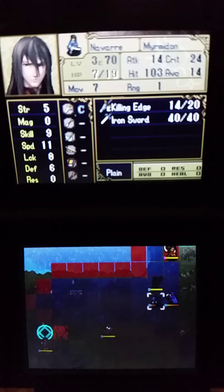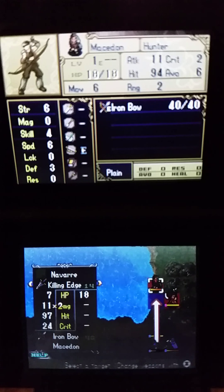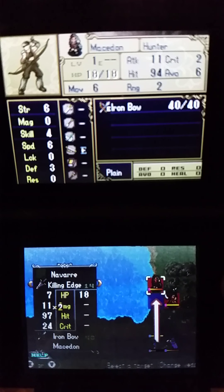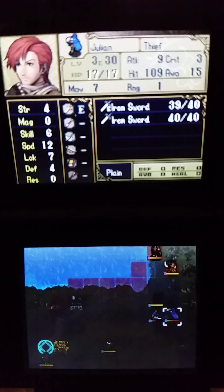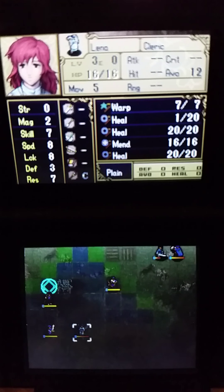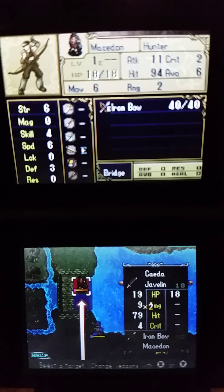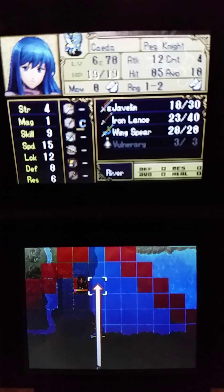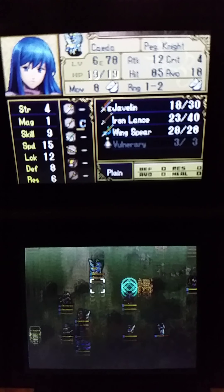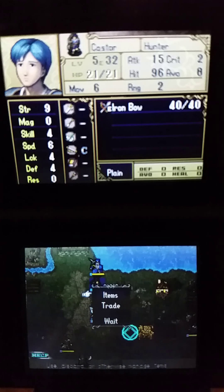Let's take a sneak peek at the boss, shall we? That ugly mug right there — Bention. His Rider's Bane does bonus damage against cavalry units, like cavalry paladins and bow riders. It may even do bonus damage against Pegasus Knights.